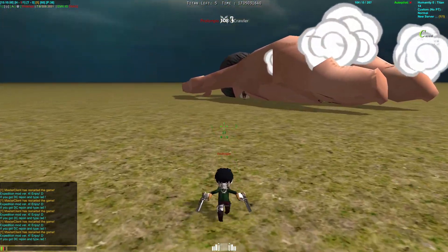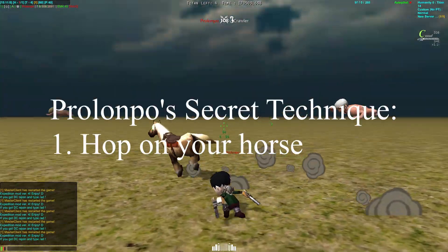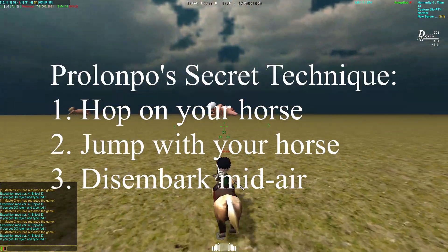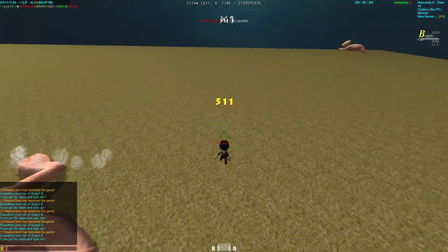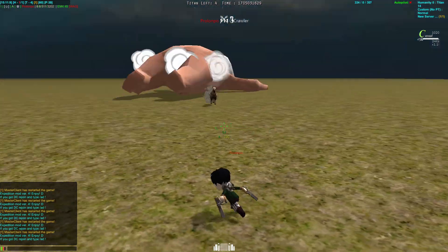I'm going to tell you what the technique is. It's super easy. You hop onto your horse, you jump with your horse, and you disembark in midair, and then you double shoot at the crawler. There you go. Another kill. 511. It is not a fluke — I did it two times in a row.